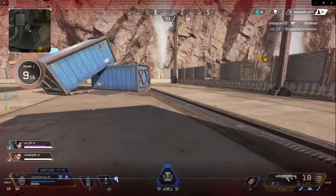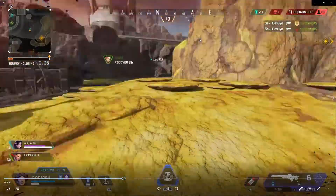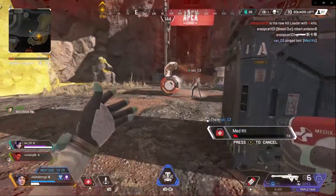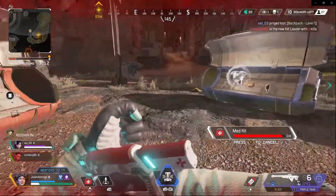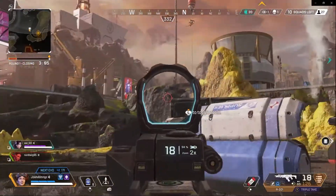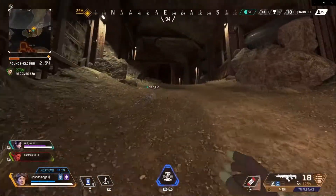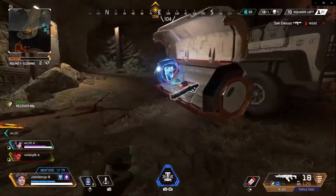I remember when Loba came out I thought she was pretty sick, but eventually her ability just became boring. Same thing with Octane — he's alright. Caustic I love, I love Revenant. I still need to pick up Rampart, I think she can be pretty insane for aggressive plays. Horizon's ability to just fly up, slide down, not take any fall damage — that's her passive — and then her ultimate, this black hole that sucks you in, is pretty dope. If you have grenades and a strong weapon like a Spitfire, you could pretty much wipe out the team.